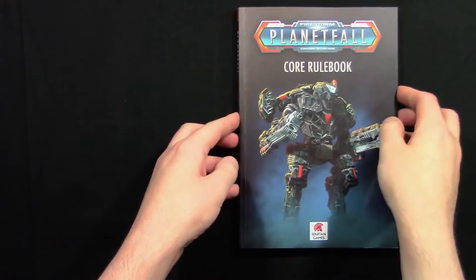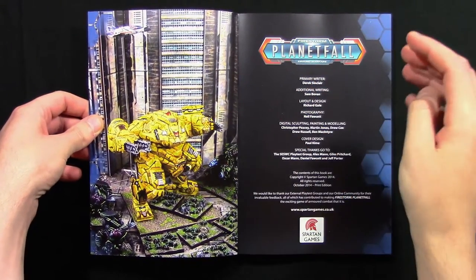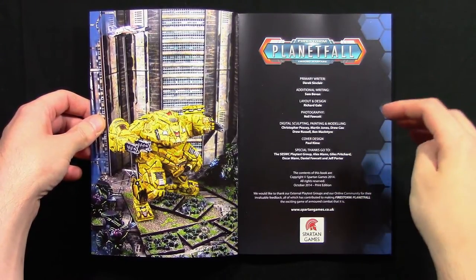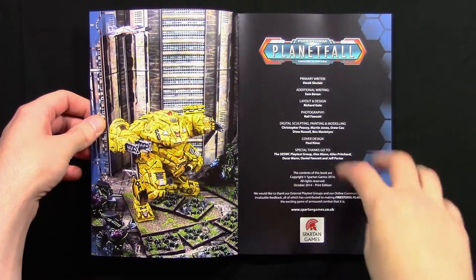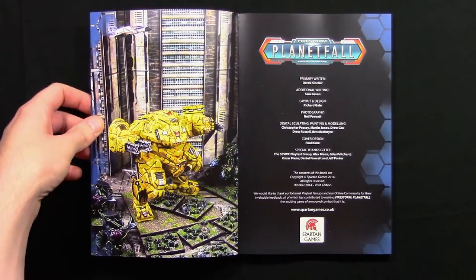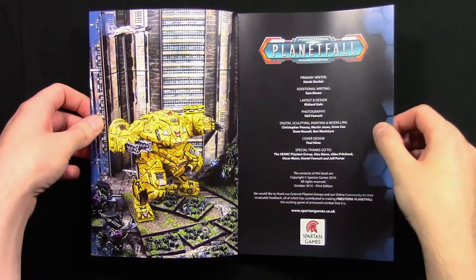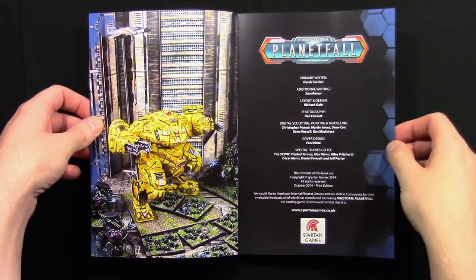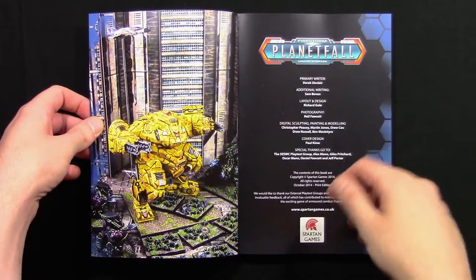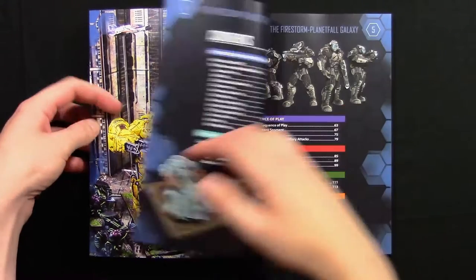Inside we have a picture of a Leviathan and some credits. It's nice that they've mentioned the Spartan Games online community, which offered lots of comments on Planetfall during the long months to its release. It's also nice that Alex Mann — Spartan Alex — gets a credit in the book, and also his son Oscar Mann. That's quite a nice touch.